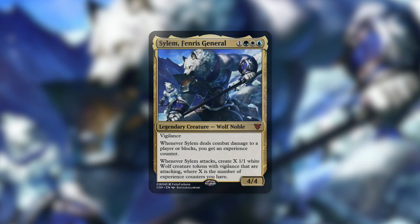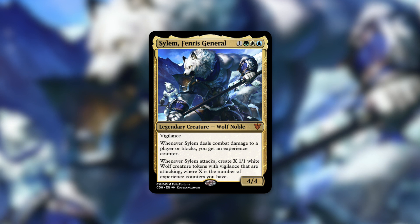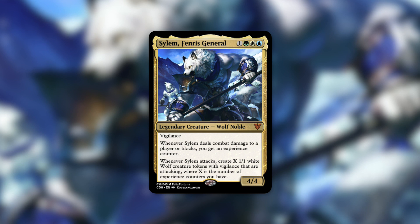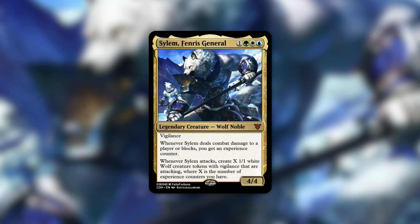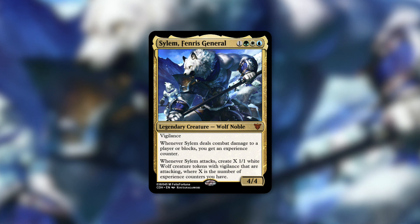Now it's time to move on to number three. Coming in at third place, we've got Sylum Fenris General from Felix Fortuna. Sylum is a 4/4 wolf noble with vigilance that costs one green, white, blue. Whenever Sylum deals combat damage to a player or blocks, you get an experience counter. Whenever Sylum attacks, you create X 1/1 white wolf creature tokens with vigilance that are attacking, where X is the number of experience counters you have. Felix Fortuna notes that Sylum wants experience counters and plenty of them — getting the first hit in is important, and he's a Voltron-style commander that can go wide to solve late-game problems.